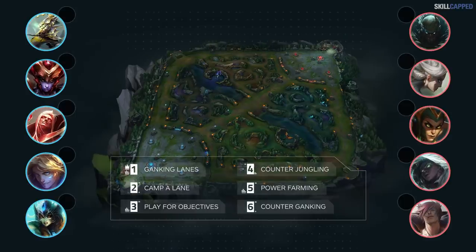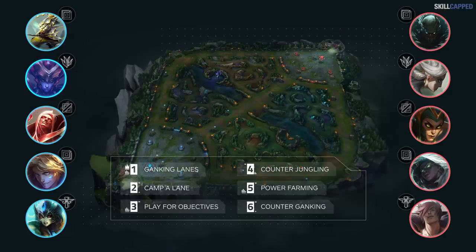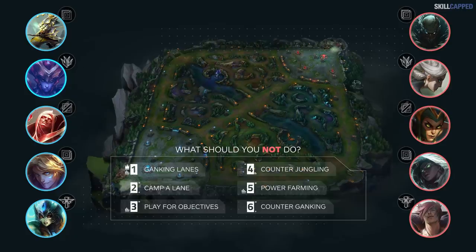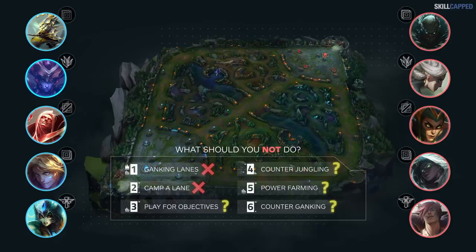Onto our second draft phase. You're playing Shyvana. You have Master Yi top, Vladimir mid, Ezreal ADC, and Nami support. The enemy has Pyke top, Camille jungle, Cassiopeia mid, and Fasting Senna with Sett bot lane. Go ahead and rule out what you shouldn't do in the first 15 minutes. If you crossed out ganking lanes and camping a lane, you'd be correct.